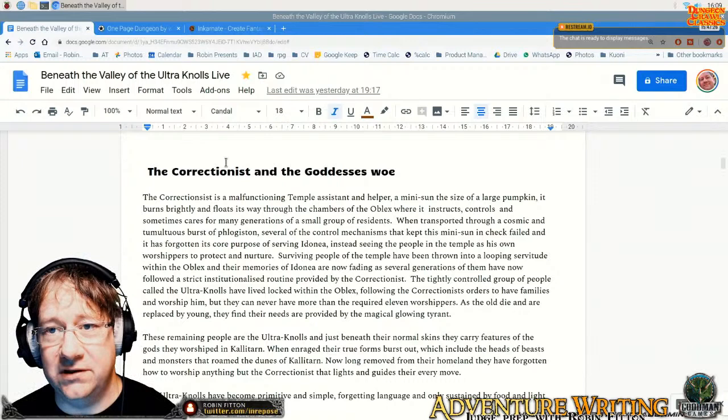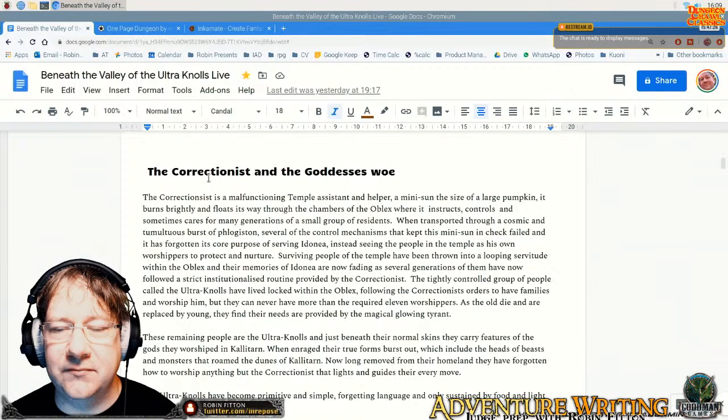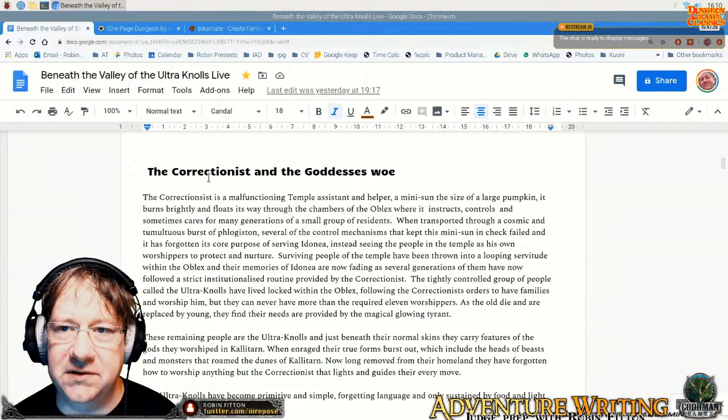That's the first thing I'm going to do today: I'm going to do the statistics for that by working through things. And also, because that's one of the final battles against the Ultranols — with the mini Sun controlling them and attacking the players in the dungeon, the Oblix — I'm going to use that table I saw in the Dungeon Alphabet page, where it said events that happen during a battle. I thought that would be interesting, sort of throw things up a bit.